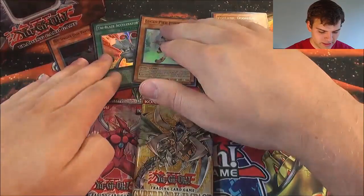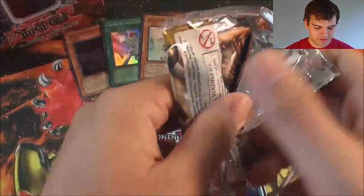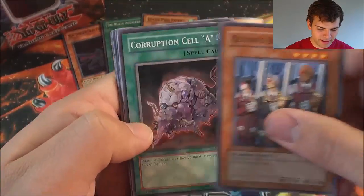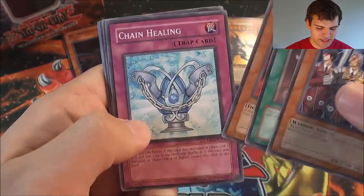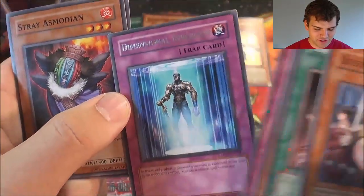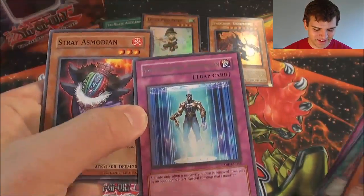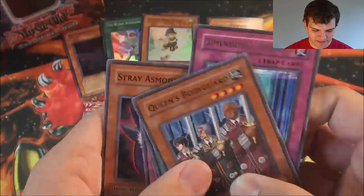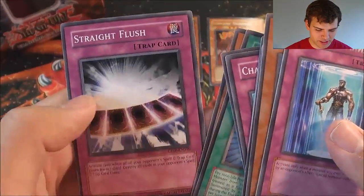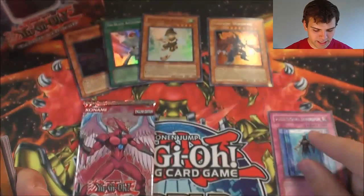Now for Cyber Dark Impact. Three foils so far. We have Queen's Bodyguard, Corruption Cell, Blast Asmodian, Chain Healing, and a Dimensional Inversion — upside down, that was inverted, wasn't it? That made me think it was a foil — tricky little cards. Stray Asmodians, Instant Fusion, Man Beast of Arities, and Straight Flush. Tricky little packs I'd say. At least we got three Supers — that is freaking awesome.